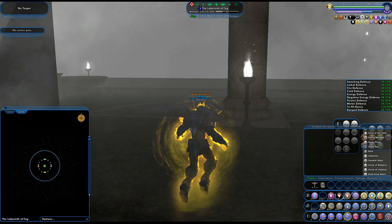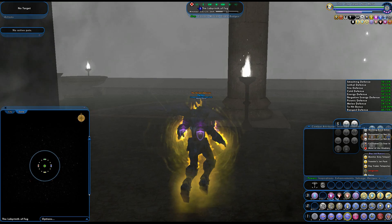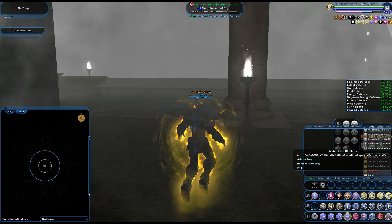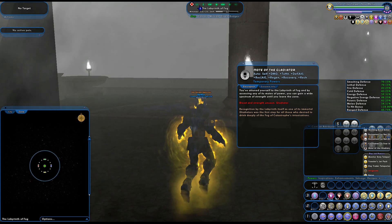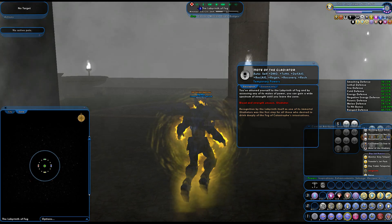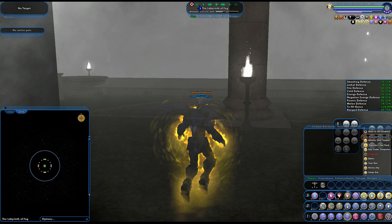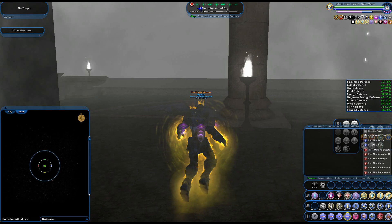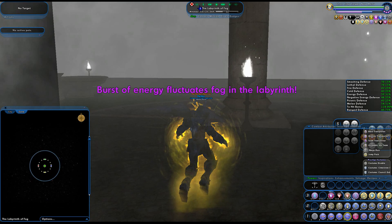Now for the prize. There is no big reward splash announcement on screen, but you did all this and you got a prize. This mote of the Gladiator is not the prize — this is what you get when all seven are combined. You keep this buff for so long as you are in the Labyrinth or its lobby. If you completely leave, you'll lose this buff and have to go through all that again. But the prize that is a keeper — and again, there are no badges tied to what we just did here.